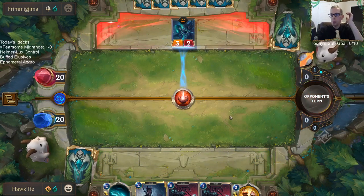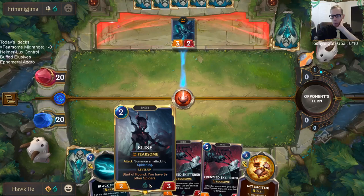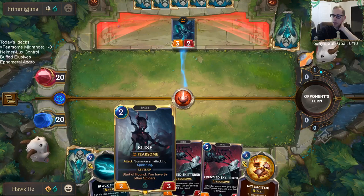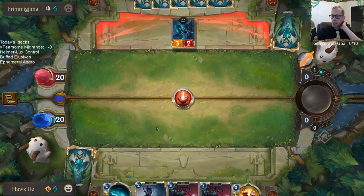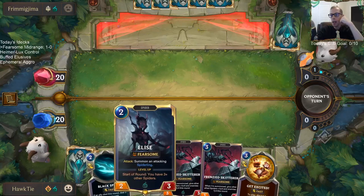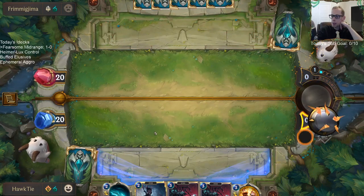Elise would be my best card to play, but I don't really want her trading with their thing. Maybe I should just play Elise because next turn I'd play Frenzied Skitter. I probably should have played Elise and taken the 3, then played Frenzied Skitter to make that thing unable to block. Elise can't even block it anyway — I was thinking they'd trade on attack, but with Skitter first they wouldn't.